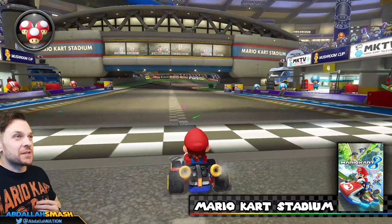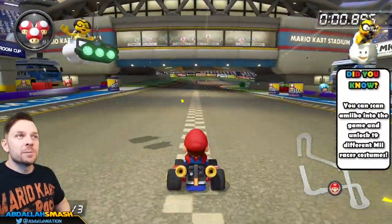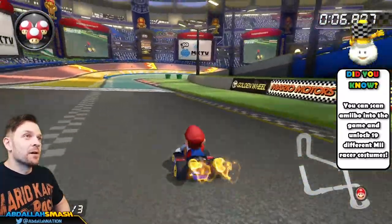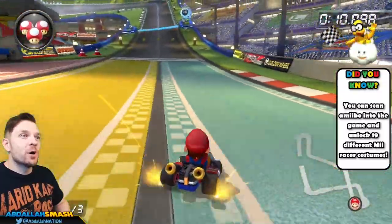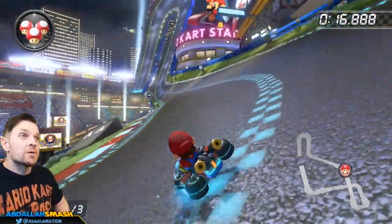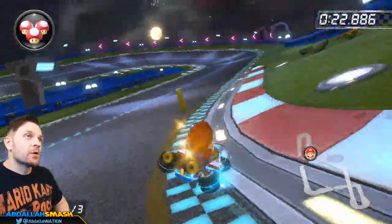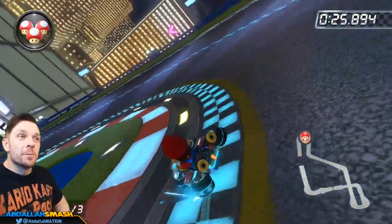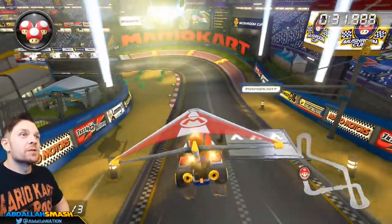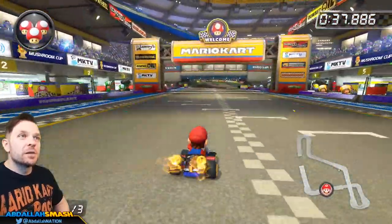Here we are at Mario Kart Stadium, the first level of the entire game. The mini turbos come back here — as long as you're holding that mini turbo button around turns, you can get a blue mini turbo, then yellow sparks if you hold a bit longer, and then an ultra mini turbo if you hold all the way around. Keep an eye out for coins on the map, and just like that you're done with the first level.